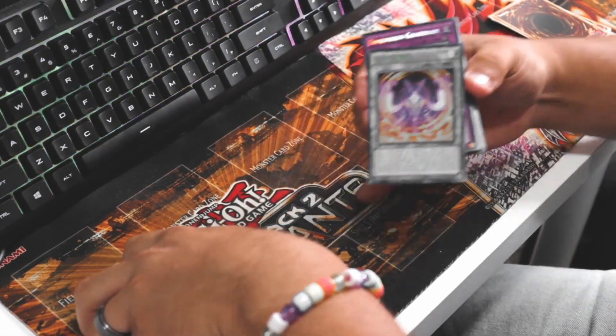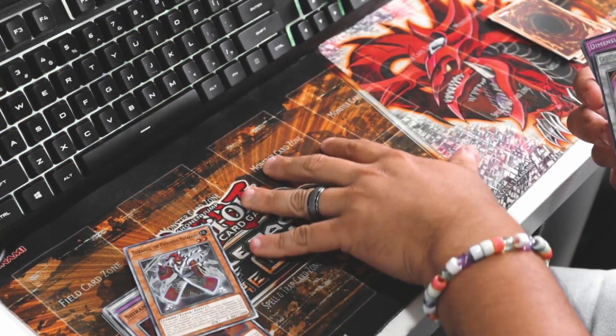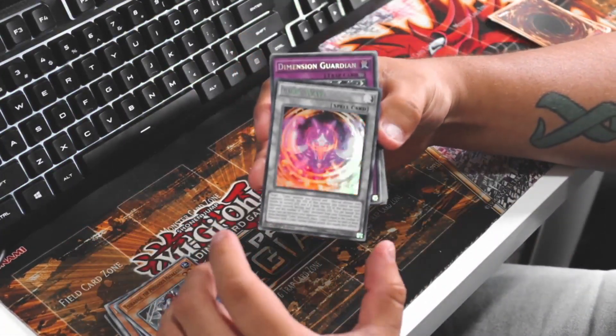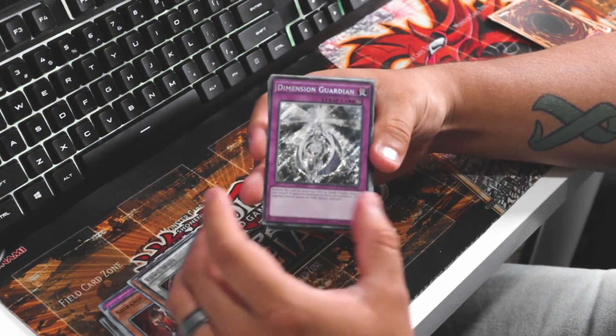Talking about Alex - he's the one who actually gave me this mouse pad, and it's like an actual little table that you can play on, which is cool. Cubic Wave, Dimension Guardian.